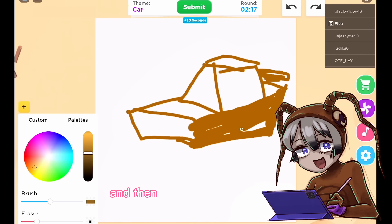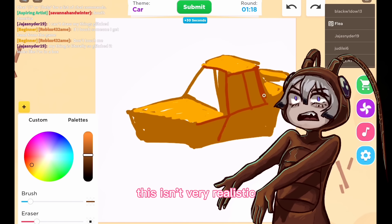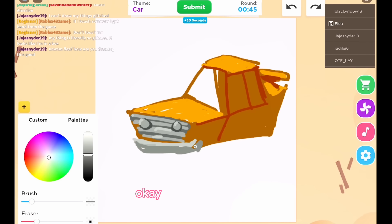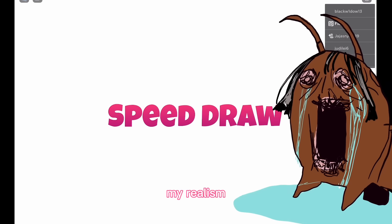Just get the general shape in and then we're gonna color it in — you know the drill. Then we're gonna use a warmer tone and re-figure out where everything is. This isn't very realistic, I'm so sorry — the realism has left the chat. This is a bumper, or whatever it's called — I don't drive. Twenty seconds left again — oh god, my realism!